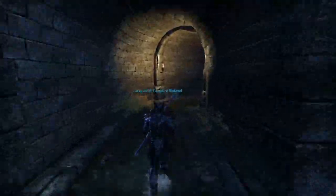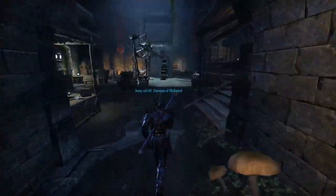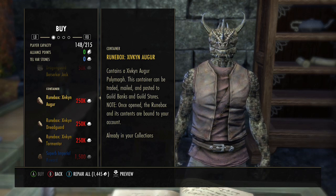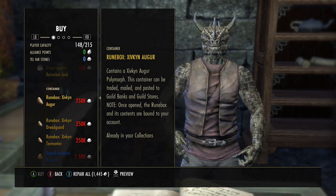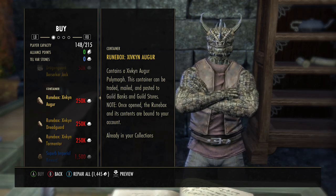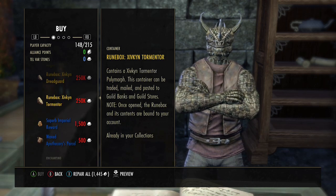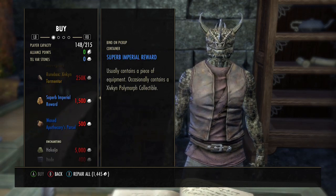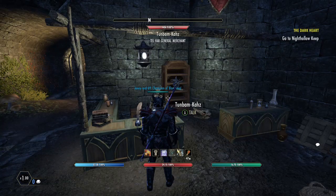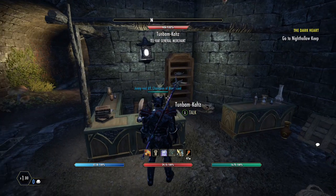When you get into the Imperial City you're going to go down here — I'm in the Ebonheart Pact — and to the left here there is a Merchant, an Argonian Merchant. Each of these polymorphs are 250,000 Telvar Stones, which will take quite a while to amass. So you're going to need three quarters of a million just to get this particular polymorph. Alternatively you can get these boxes here, and there's a small chance — I actually got two of the polymorphs in a row by doing that.